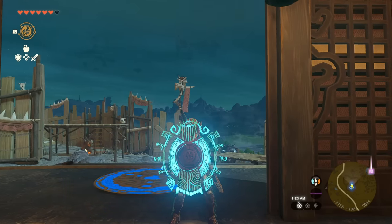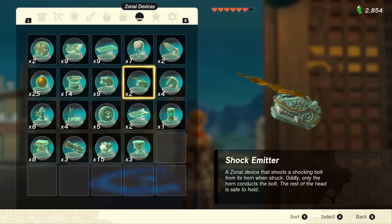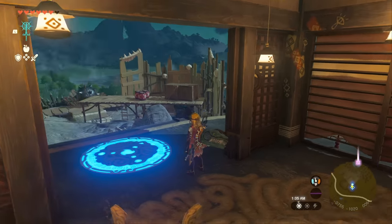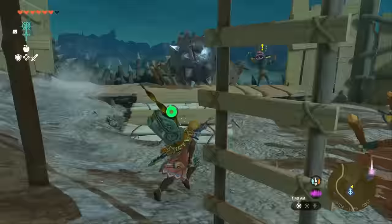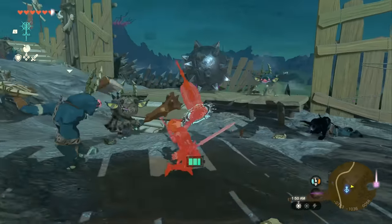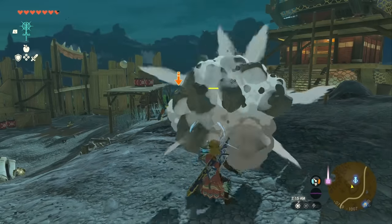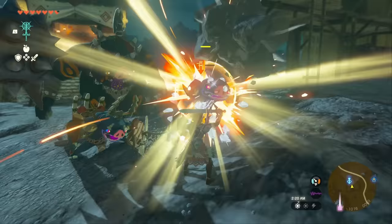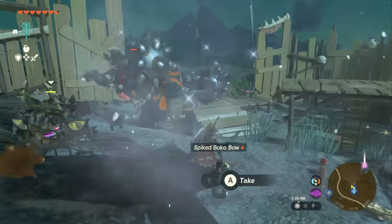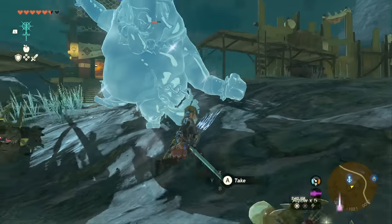In Tears of the Kingdom, shields are no longer just shields. With the power of fusion we can do a lot of really cool things. We already showed you the rocket shield, but take the shock emitter as an example — fuse it to your shield, and now you can electrocute mobs with your shield when you walk up to them. But it gets even cooler: if you fuse a dragon horn — like the frost horn — onto the Hylian shield, you can parry into things and freeze them, and it also does a lot of damage because the bladed object is now classified as a weapon too. You could do something similar in Breath of the Wild, but now with fusion you can really turn any shield into a weapon, and it comes in so unbelievably handy.